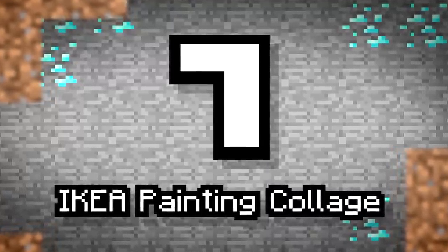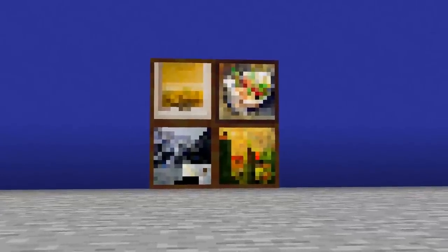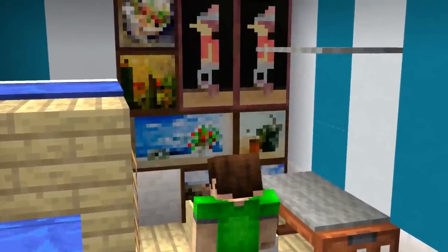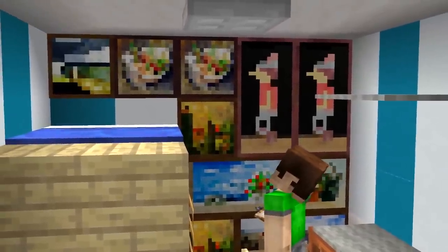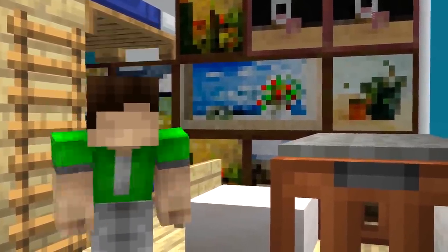Number 7: Ikea Painting Collage. Paintings are great, but maybe you should consider getting a real piece of art. Using different sizes and painting designs, you can combine them to create a collage for your feature wall. Not only does it bring the room to life, but it also shows paintings laid out together rather than just on its own, which is a lot less common and cooler to see. Have you ever made a painting collage? Make sure to let us know.